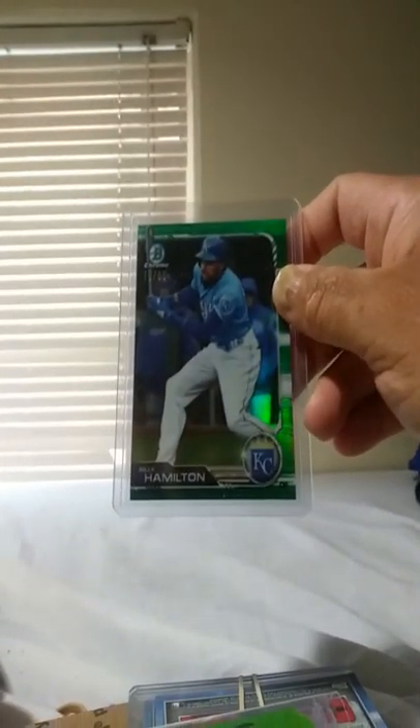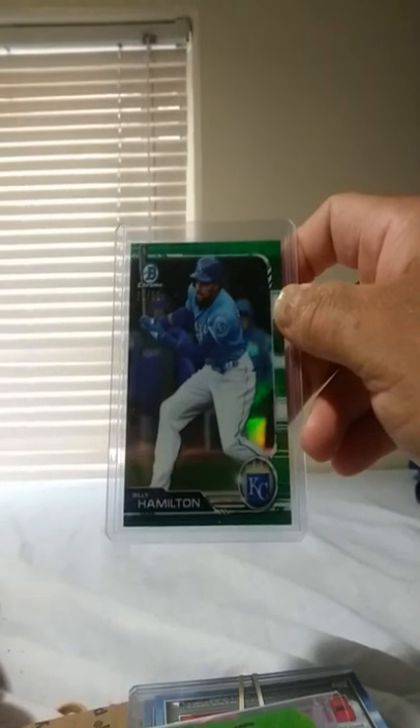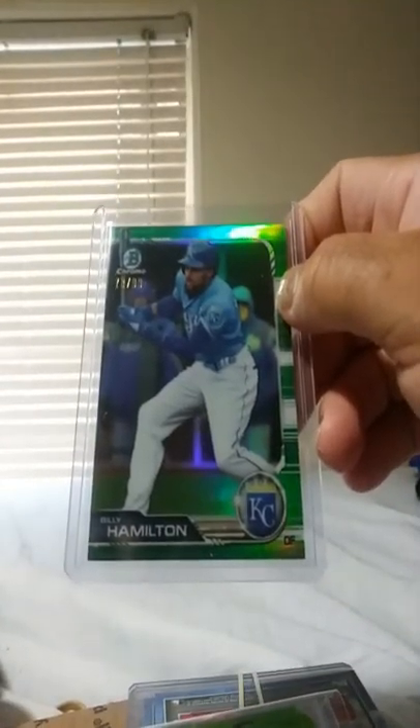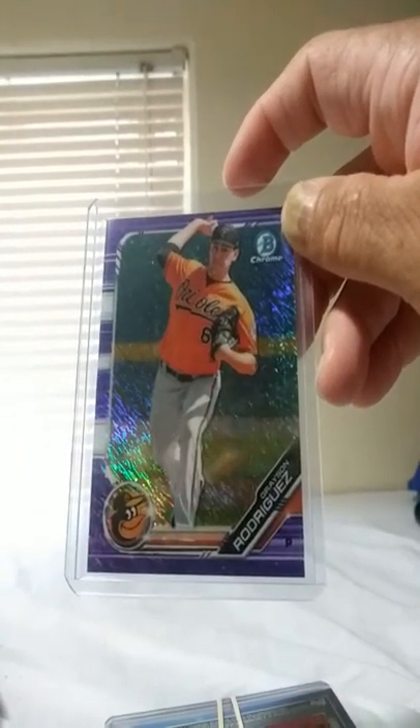I took KC and Dodgers and other teams in Bowman Chrome breaks with Major League Cards. Here we have Billy Hamilton, Green Refractor out of 99. A stack of cards — I'll show them to you later. Grayson Rodriguez, Purple Shimmer for the O's, prospect.